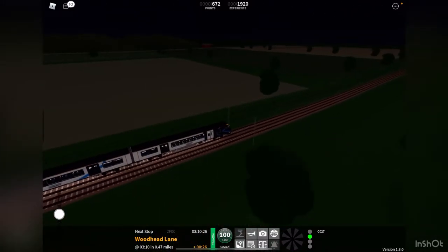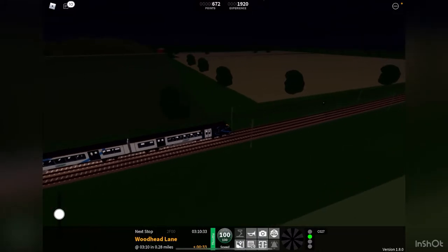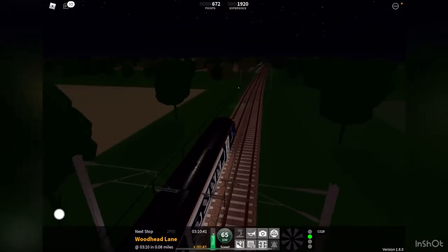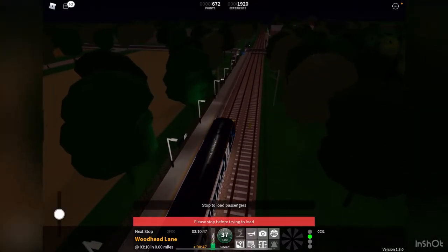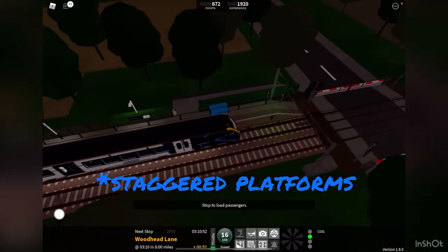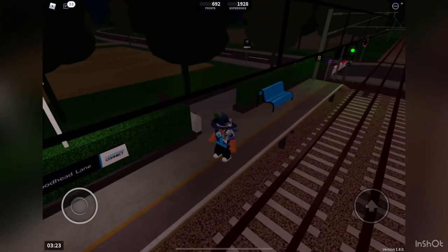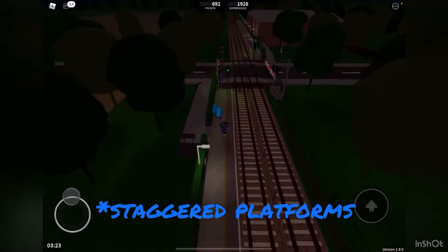Over here in the distance you can see fields. We're approaching the station — let's slow down a little bit. Woodhead Lane has got an upgrade: it is now the second station after Ashland Park to have completely non-parallel platforms. Also in this update we have Class 720 and 730 stop markers.